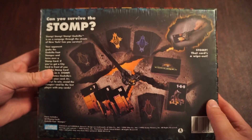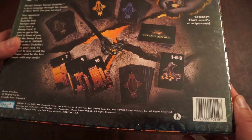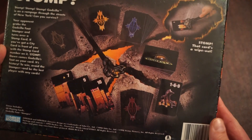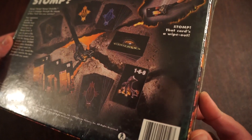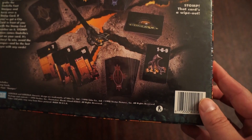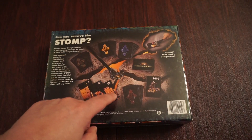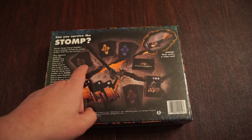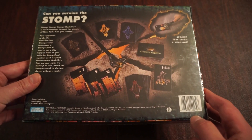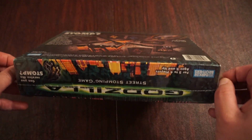So this basically looks kind of like the Stomp game that I previously unboxed, with some symbols. Pretty interesting — 60 cards. And pretty much what it is, you're just stomping these buildings. It doesn't look like there's any crazy art. I don't know if I really want to open this all the way. I kind of feel guilty.